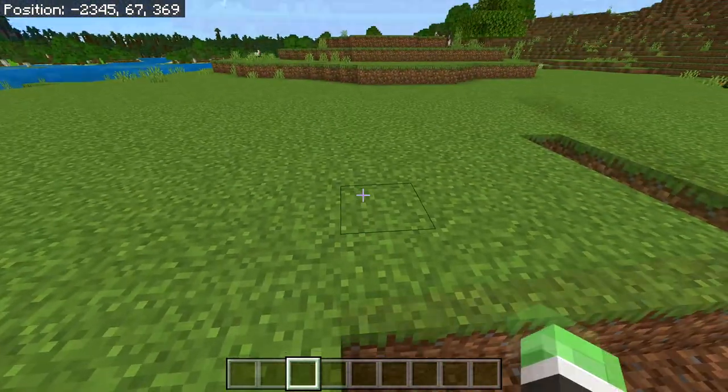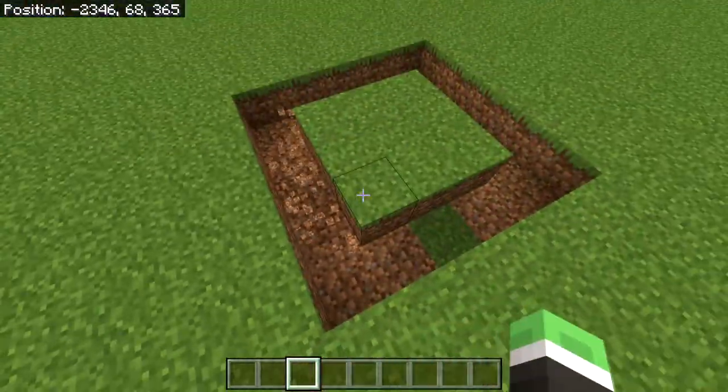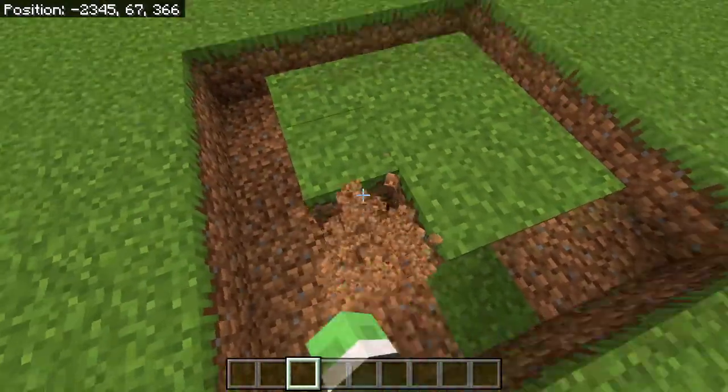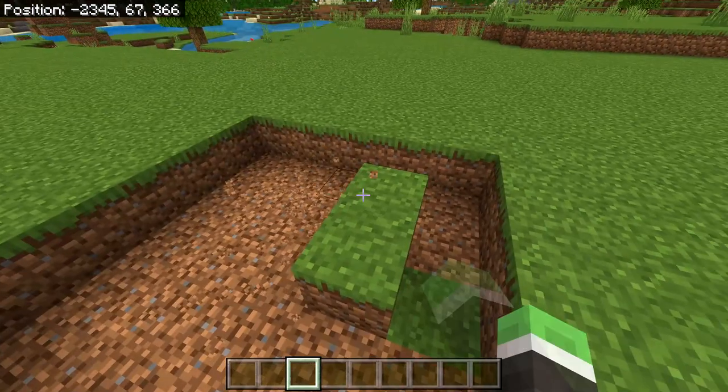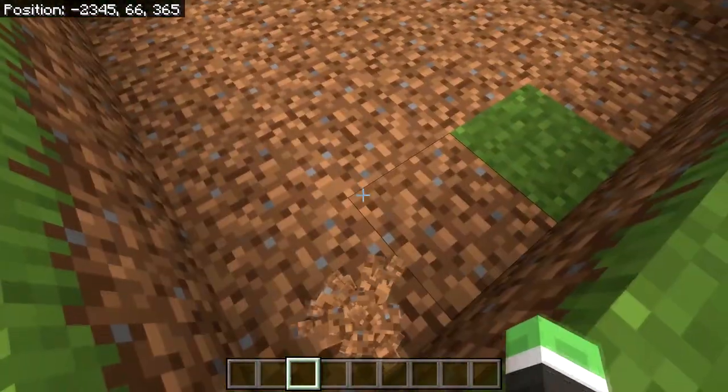Break four more blocks going out here: one, two, three, four, then break these four blocks too. You should now have a three by three area left in the middle, meaning the whole square is a five by five. Destroy the middle area and you should have a five by five area dug out into the ground.